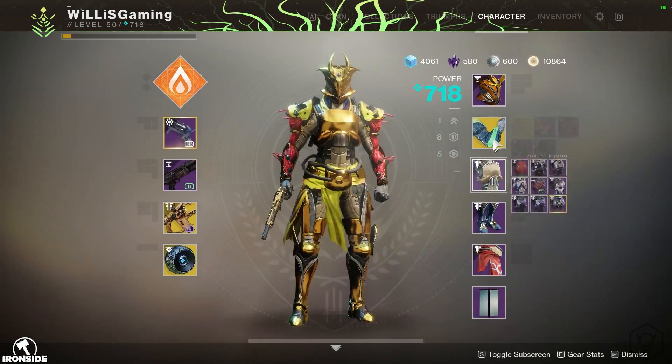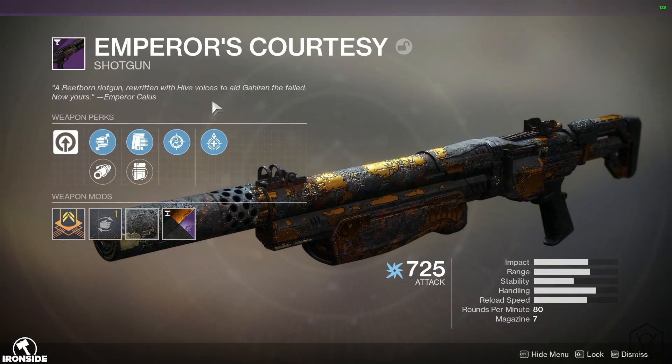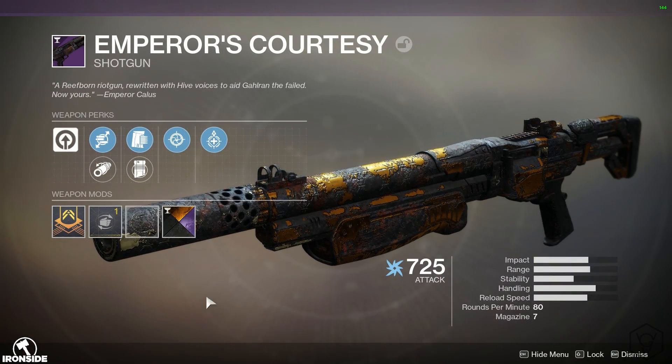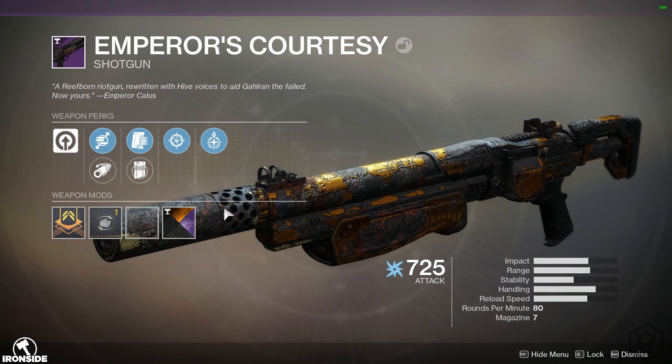No specific order. I really didn't get that much stuff — probably like three or four items in total. But let's take a look at the gun I got: the Emperor's Courtesy. It kind of reminds me of the Found Verdict. Tell me this does not look like the Found Verdict. And this is what kind of sparked me to make this video.